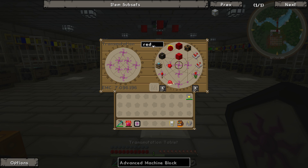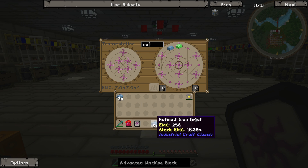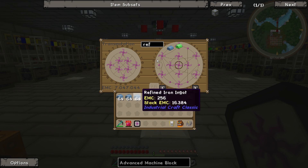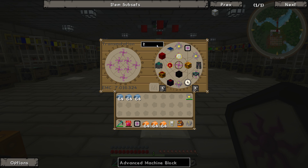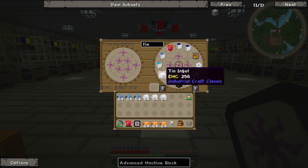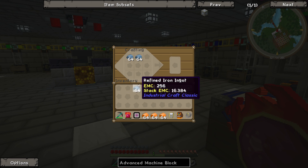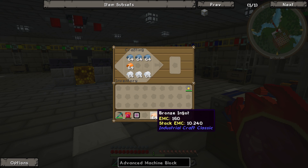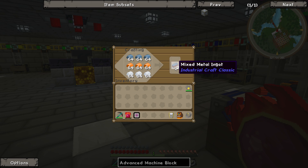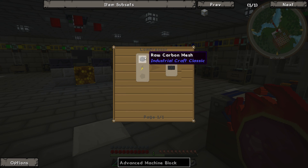The mixed metal ingots needed for advanced alloys aren't too hard to make - you need refined iron ingots, some bronze, and some tin. You can put these in a crafting recipe to make two mixed metal ingots, and make advanced alloys in the compressor. Let's grab three stacks of each - bronze and tin. We can craft these together to make the mixed metal ingots.